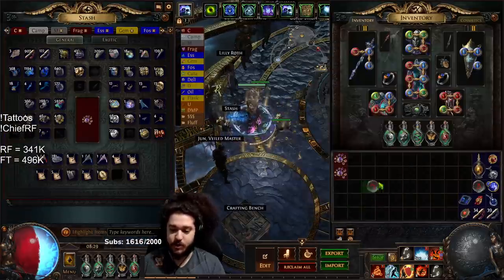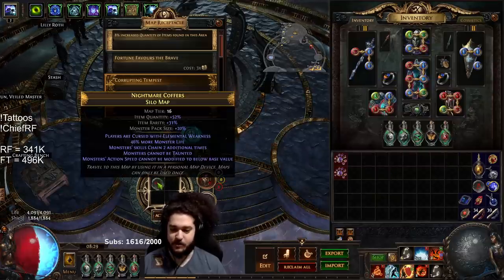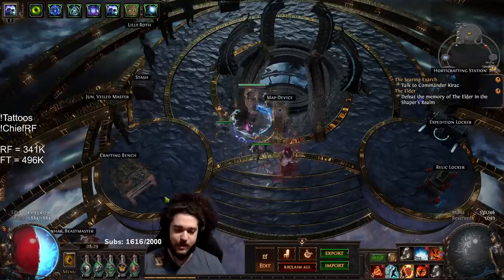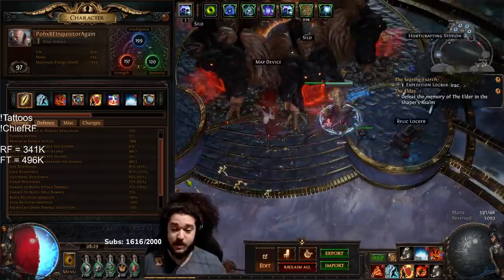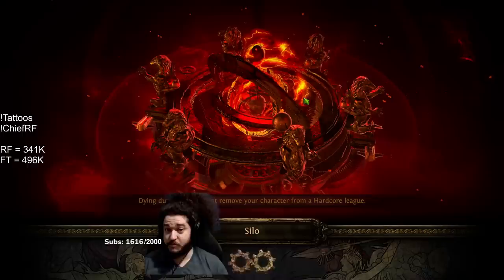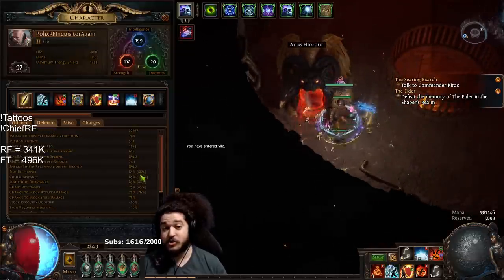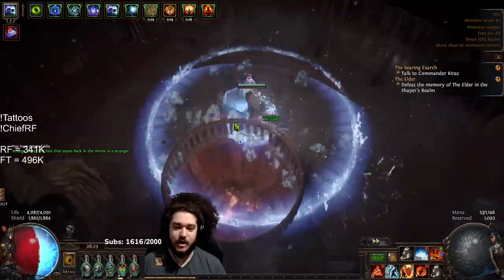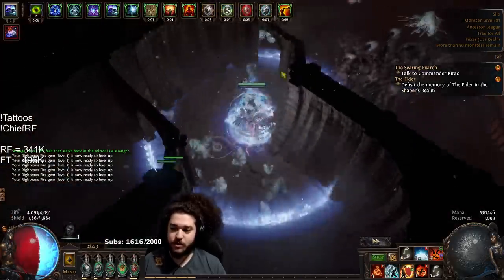Now I'm going to run a quick map for you guys — a T16 Silo. I'm probably not going to kill the boss because it takes like five minutes due to his phases. One nice thing about Inquisitor: this map has Elemental Weakness and I'm Aegis Melding now, so I'm 85 all res, a bit on the low side. But it's an Elemental Weakness map and I only have like eight res above normal — it doesn't even pull me down that much because of the consecrated ground and reduced effective resistances. Inquisitor can get away with even less max res than normal, though you still have to be careful of factors like exposure.